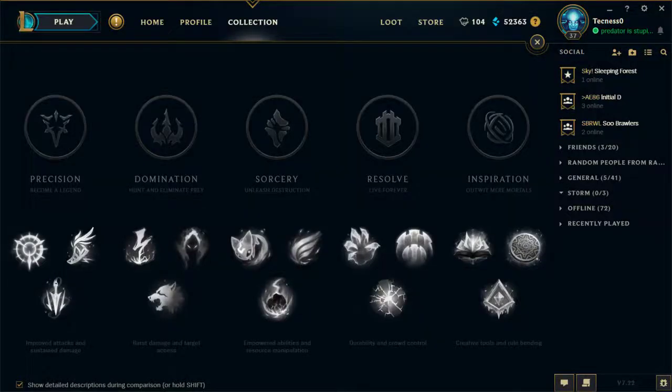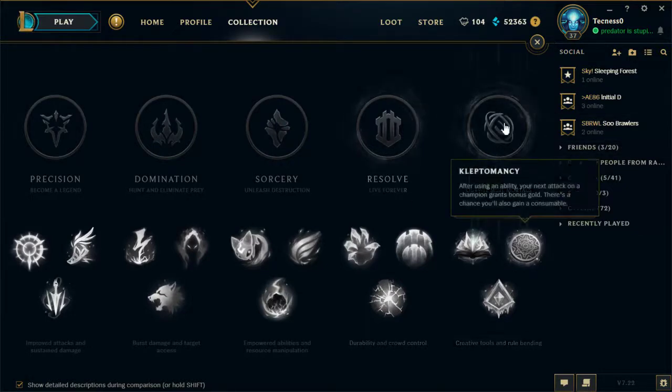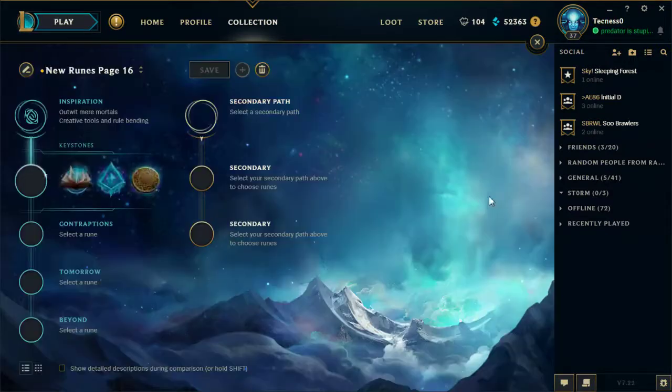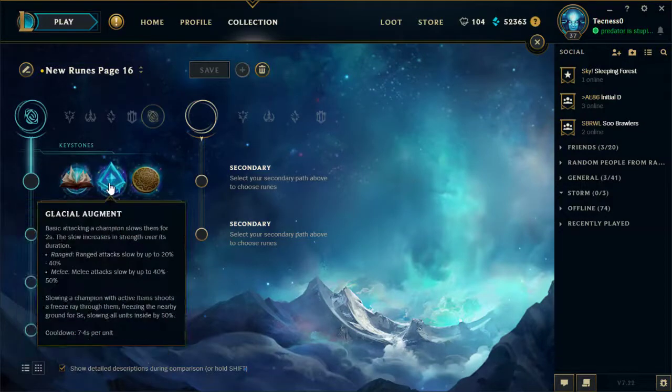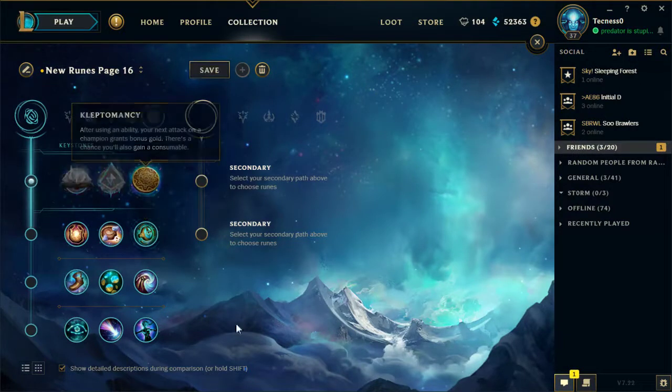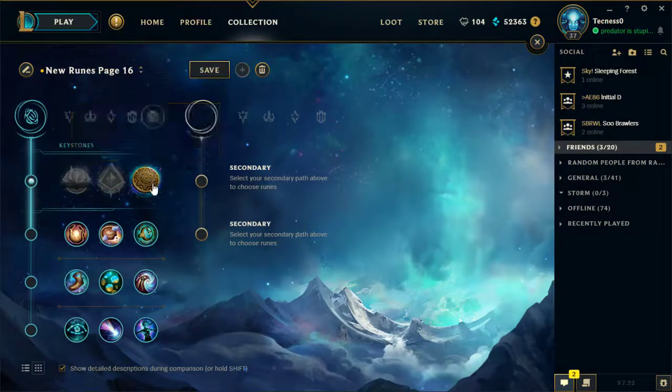Hello ladies and gentlemen, it's been a little while since I made a video, but I've been lazy. Today we'll be talking about supports and covering them today. Let's start with the Inspiration tree. A lot of supports will probably take Kleptomancy - after using an ability your next attack gets bonus gold against the champion, and also a chance to gain a consumable. Consumables are really what you're after, because they can give you a massive power boost just for free. We'll take that on something like a Karma.